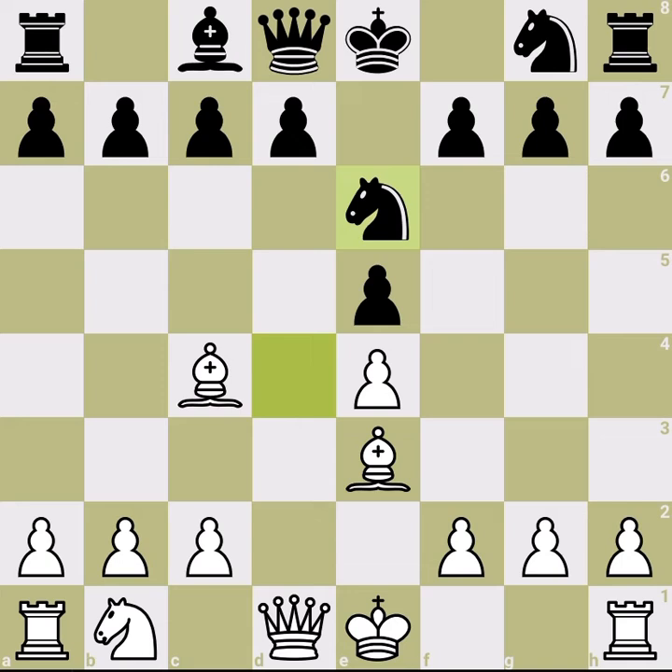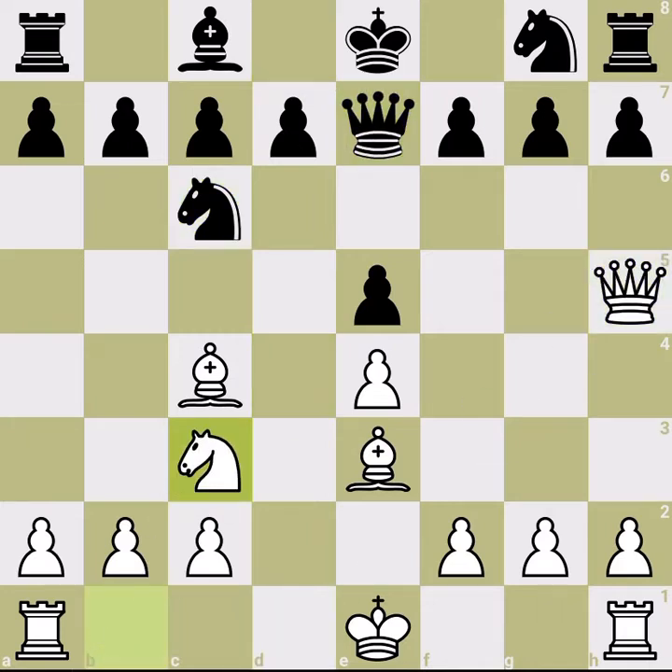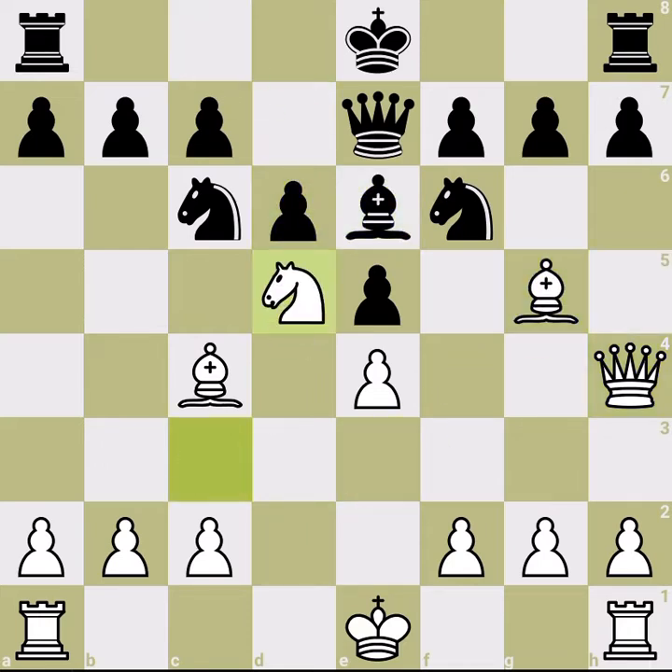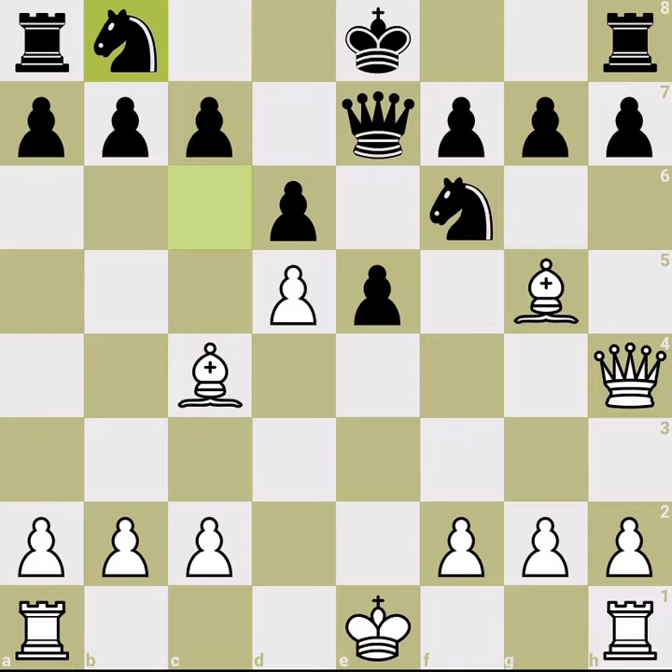We'll also discuss what happens if the knight goes to e6. First, let's address c6. Last time we discussed the central moves: queen h4, bringing the bishop out, and why black has to play bishop e6 and take the knight. We also covered what happens if the knight goes to d4.